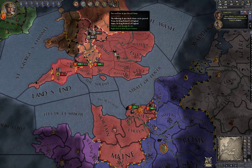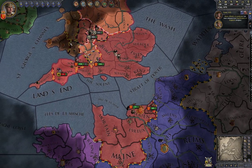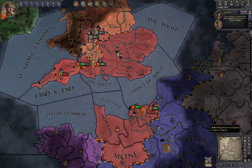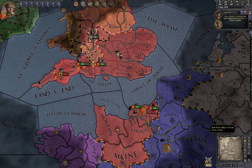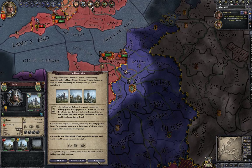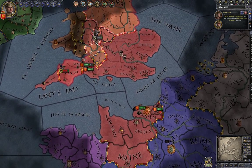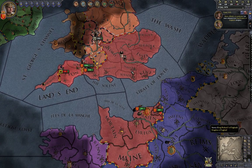Claims — or Droit de jure claims — are kind of like casus bellis in other Paradox games such as Hearts of Iron. If you declare war using one, it's not seen as tyranny or anything bad. It's essentially a legitimate claim on the land.